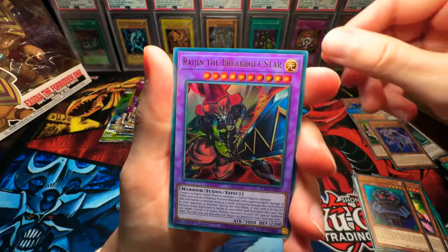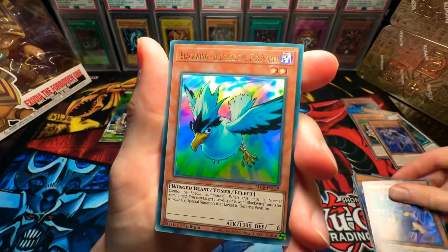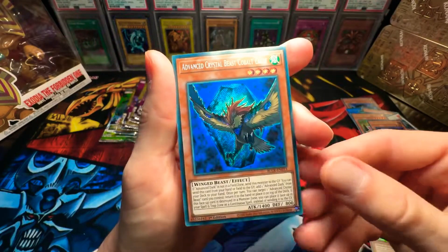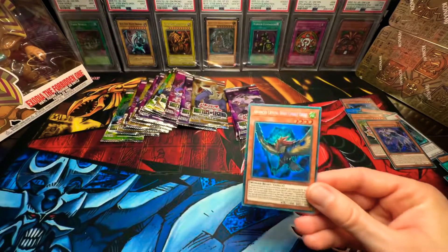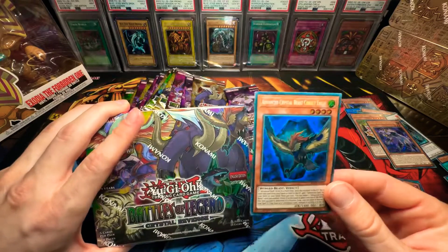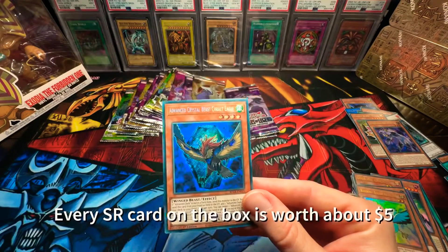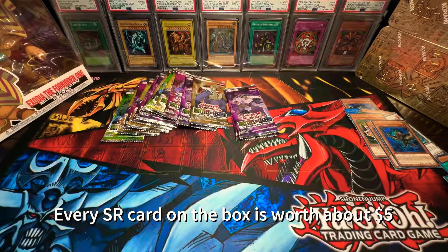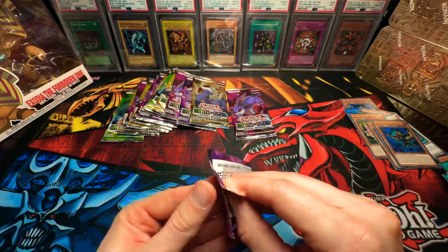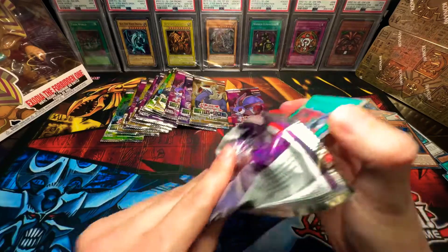Edge Imp Chain. Rajin the Break Bolt Star. Chaos Valkyria — beautiful. Blackwing Blizzard the Far North. Crazy how we're getting some Blackwings in here too. And Advanced Crystal Beast again! We are talking this into existence — what is going on? Three in a row! We got all the beasts so far. That is crazy. Are we going to be able to pull the Exodia Starlight Rare? It looks promising!